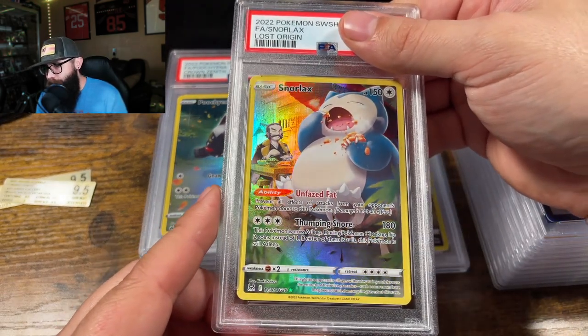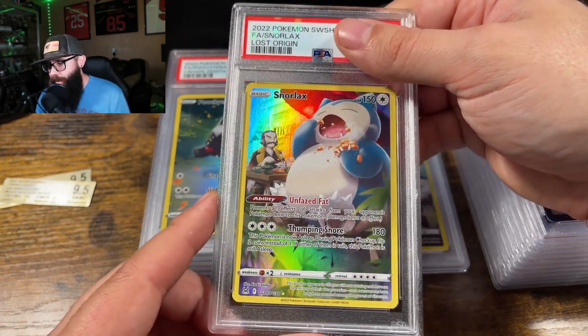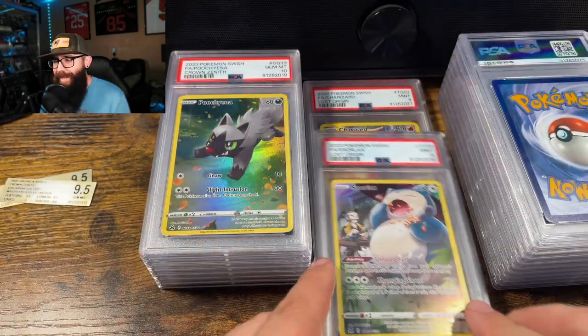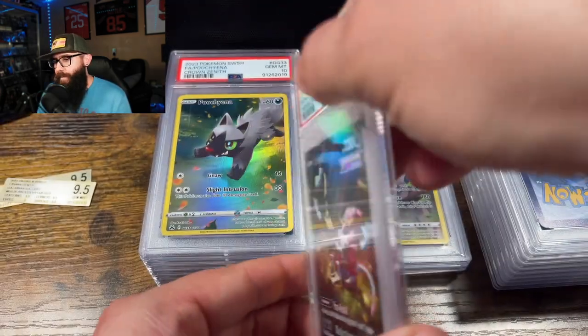Same thing with the Snorlax. One of my favorite Pokemon — I love Snorlax, and I thought it looked like it could hit a ten. Oh, all right — that's okay. Dang, I wanted that Snorlax in a ten. We'll keep working on that one.